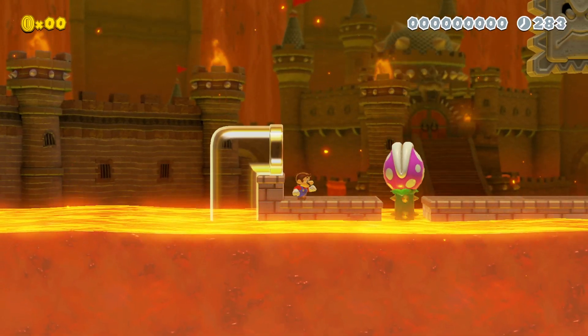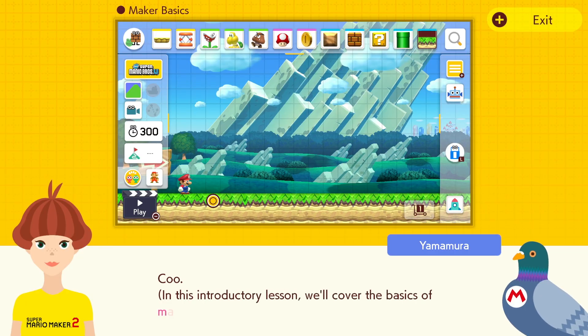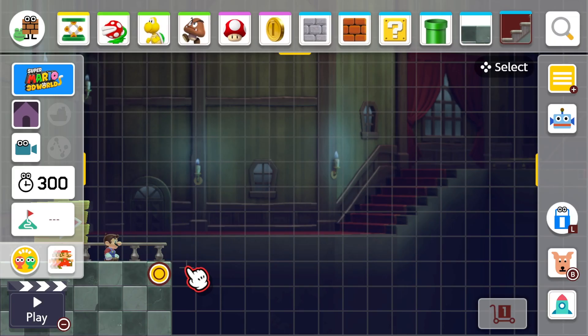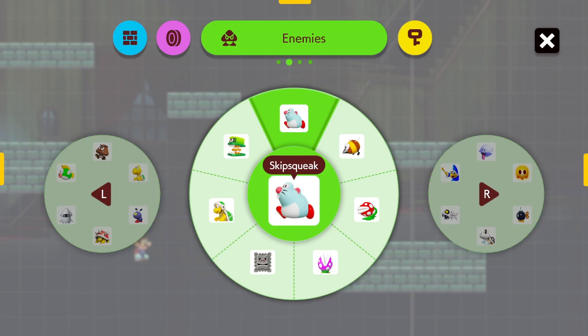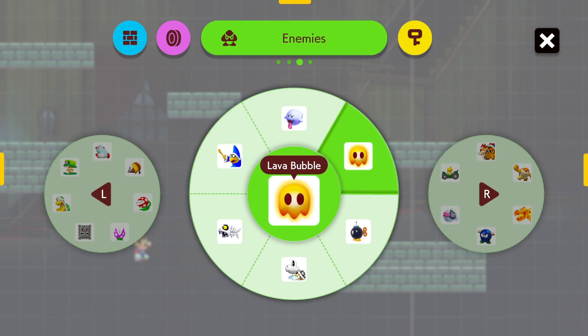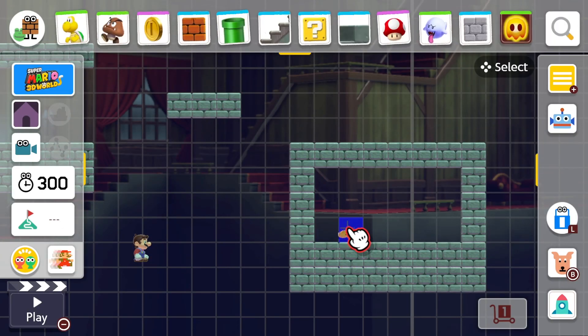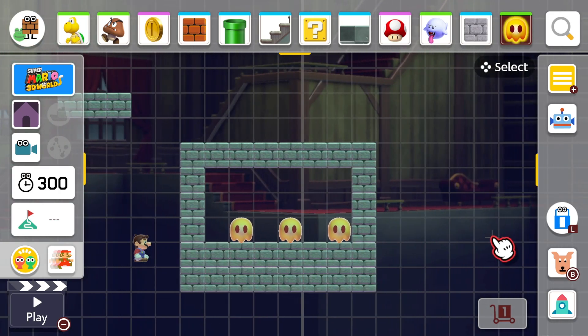The maker part of Super Mario Maker 2 is fairly easy to use and offers a lot to play around with. If you want to learn how to put together courses, there's an extensive tutorial that details every step. The transparent grid makes it easy to place items, blocks, and enemies anywhere, and you can extend the course to make everything from a simple speedrun to a longer course with many twists, turns, and things to collect. The more I figured out how to use everything, the more my creativity flourished.